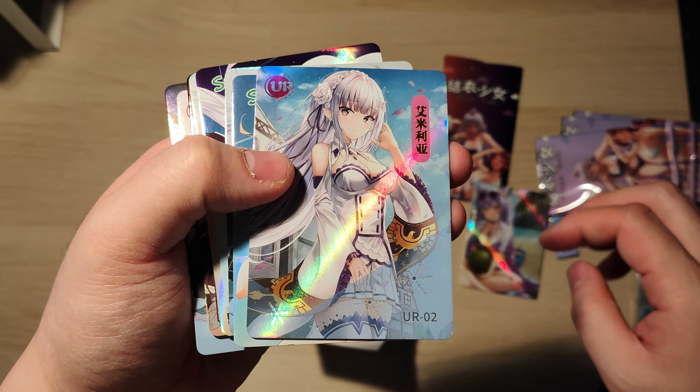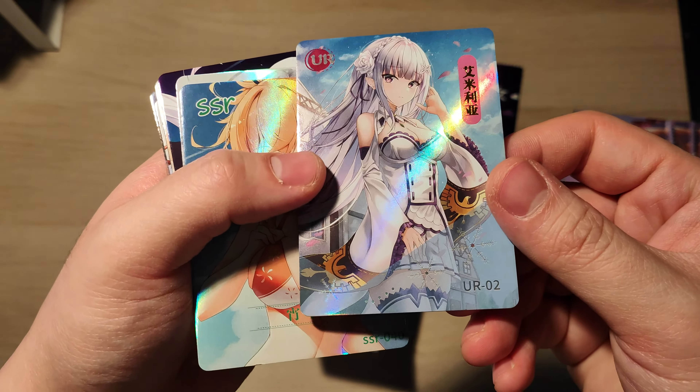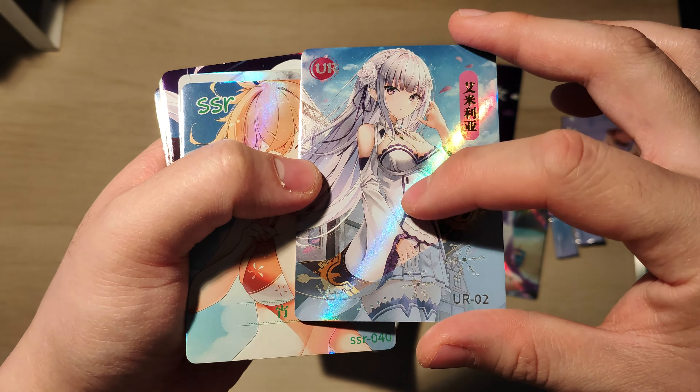So we've got Emilia. Again, we don't have the name of the girl in English, which is really disappointing. It is what it is. Nothing that special — just generic holofoil across the card.